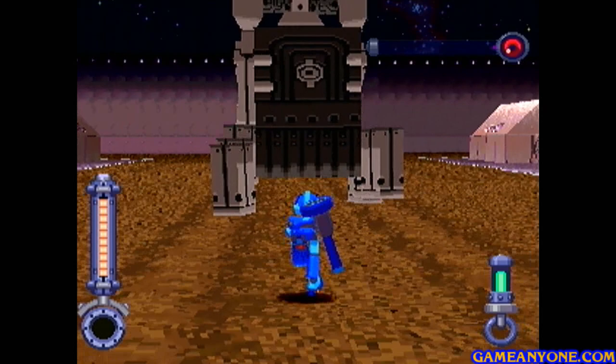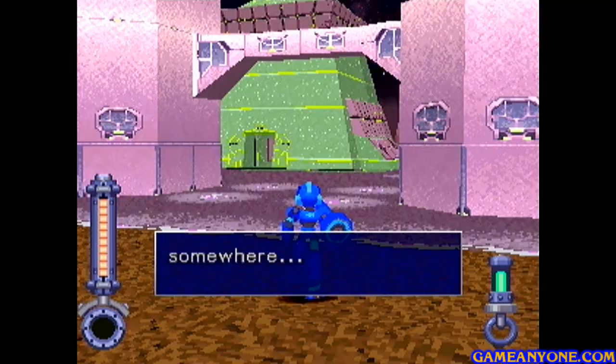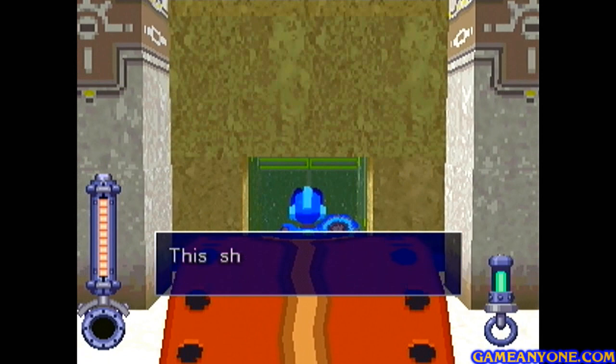Just a couple more hits — I think we should get him on this one. And there we go, that's that boss done for. That sounded like a door opening somewhere — I'd better take a look around. We open up the third chest here and get the Dreamer Key. This should be the last key — now all I have to do is open the central gate.